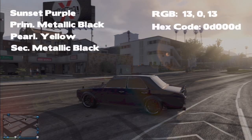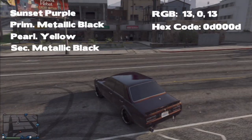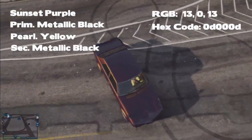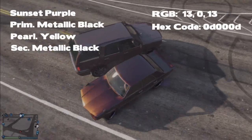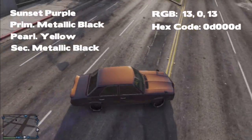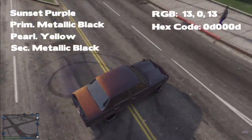What is going on everybody? Today I'm going to be showing you another modded color that you can put on your cars. This one is called Sunset Purple, and I have all of the things on screen — the RGB and the hex code. If you don't know how to apply that, I will link a video in the description.